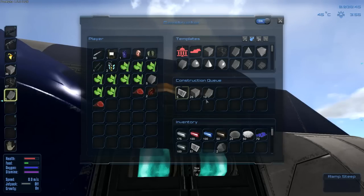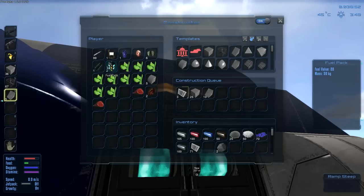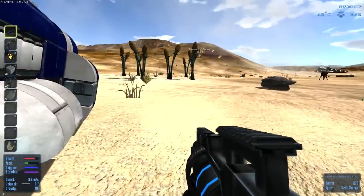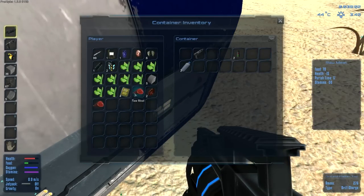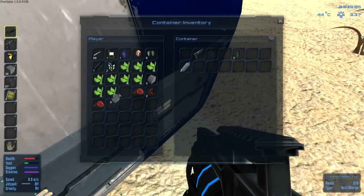Now we're approaching kind of blind territory for me after I get the base built. I know how to make vehicles, and I know how to make spaceships, so there's still stuff for us to do before I completely tap out on my knowledge. I need to eat some food — I have emergency rations over here. I don't know why a rat-ion is useful; if you've got rat ions, you should probably find some cat ions, but you'll be okay.